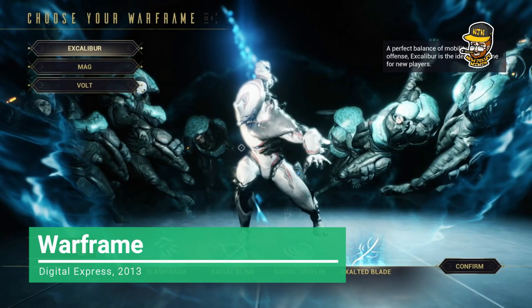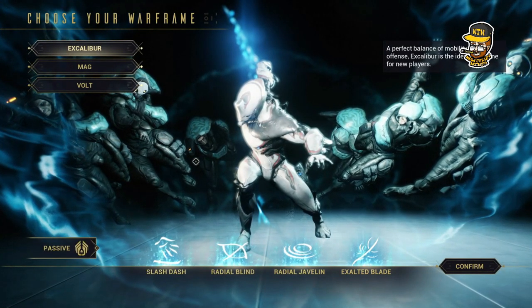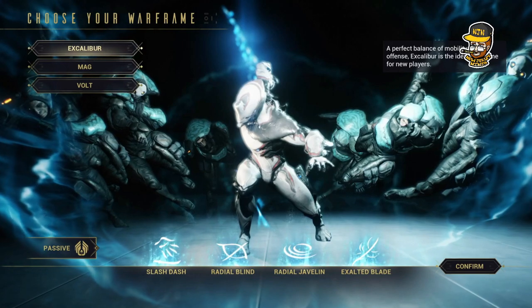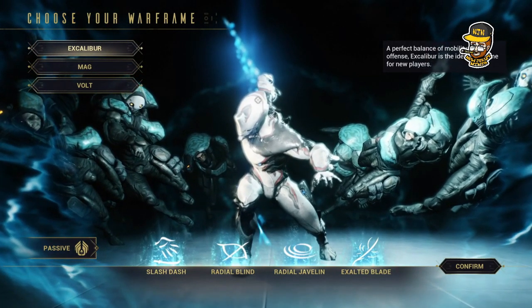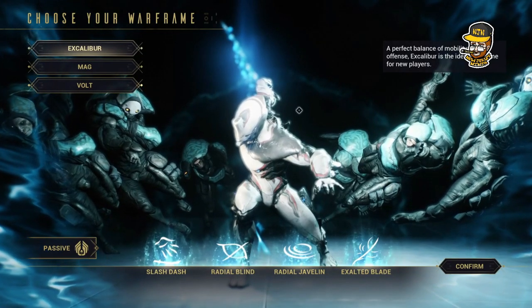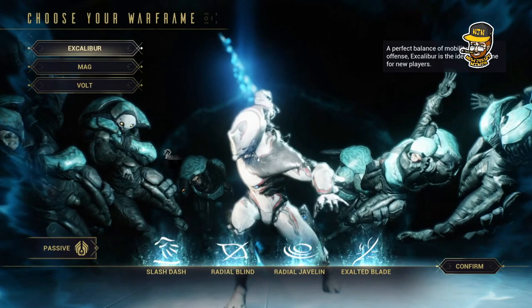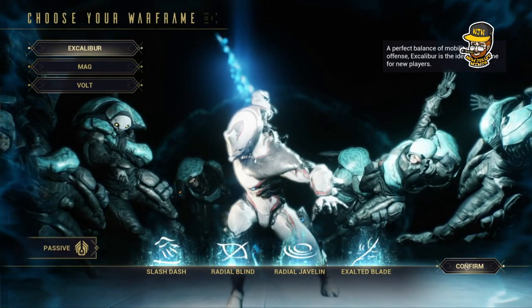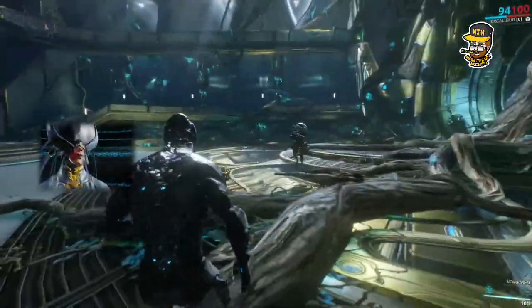This is Warframe, and as soon as you load the game with mouse and keyboard connected, you can see that by default you have a little mouse cursor going. The mouse cursor isn't tracking as fast as I would like it to, and the sensitivity up and down buttons on the physical mouse don't seem to be working. But we'll see what the options look like once we get into the actual game. As soon as you get in, it just defaults to mouse and keyboard.